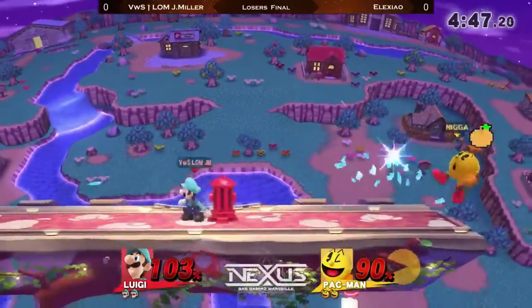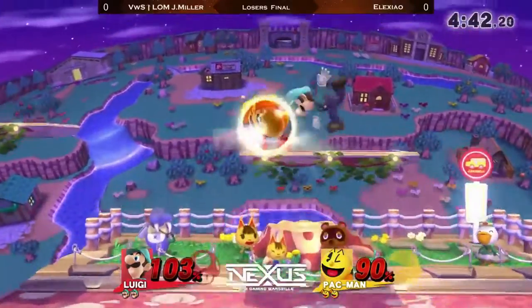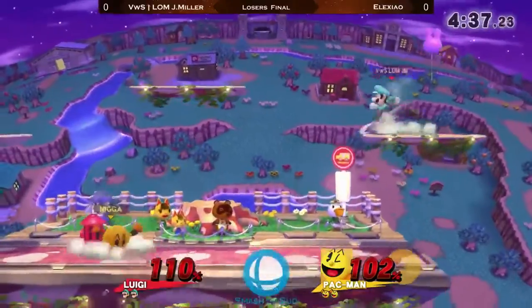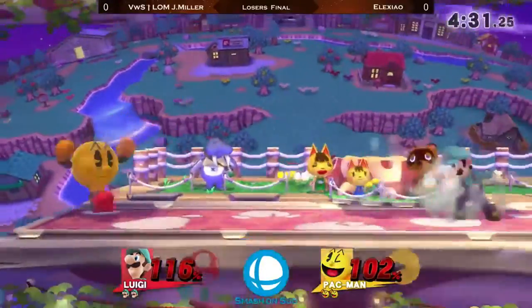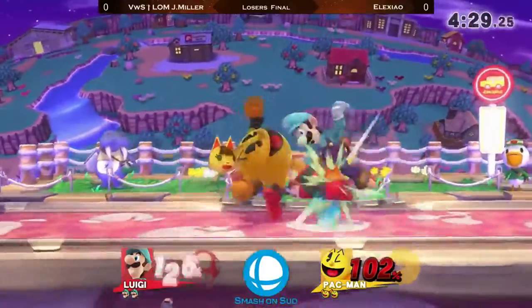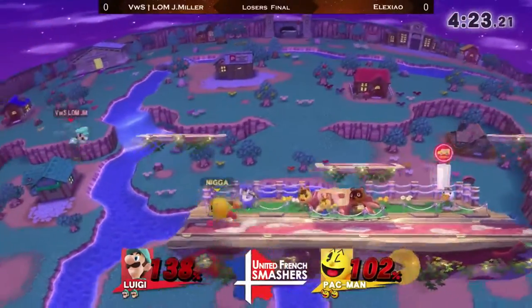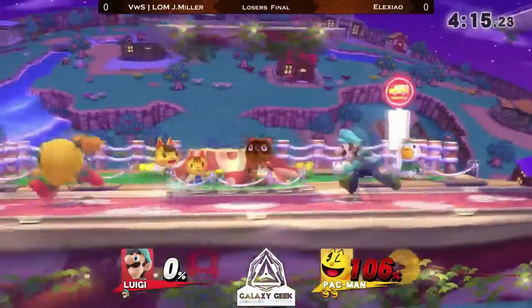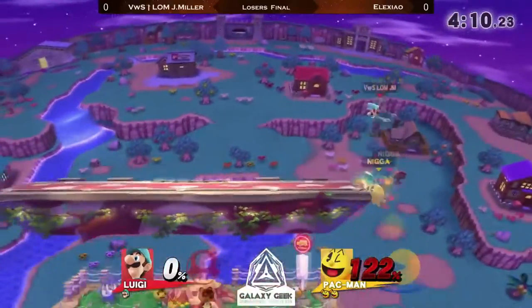Trying to frame trap him into an air dodge and then kill him with the key off the top. J-Miller right now having a lot of trouble trying to punish Alexeo's aerial vertical spacing. He had this amazing down B, but ever since then he's been hit by a lot of Hydrants — and this time will get hit by the Hydrant during his up B. Up smash will not kill, Pac-Man being a mid-weight character.